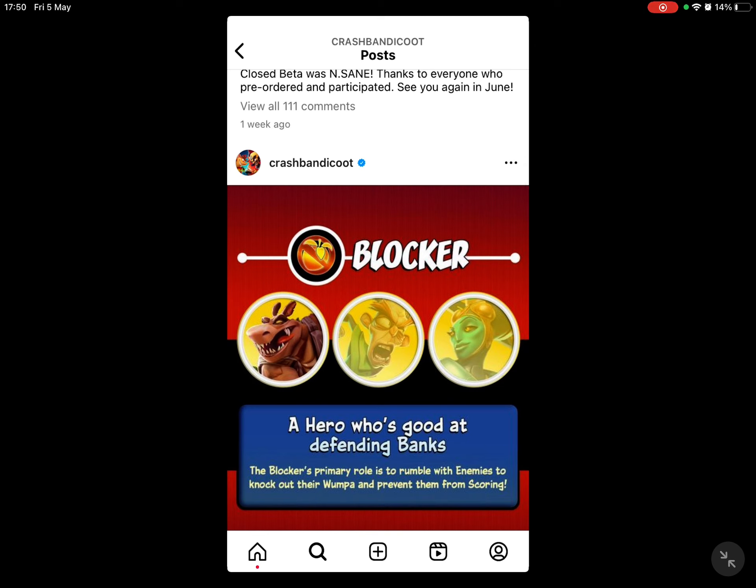Now, the blocker is a hero who's good at defending. The blocker's primary role is to rumble with enemies to knock out their Wumpa and prevent them from scoring. We have Dingodile, N. Brio, and of course the female Tawna as blockers.